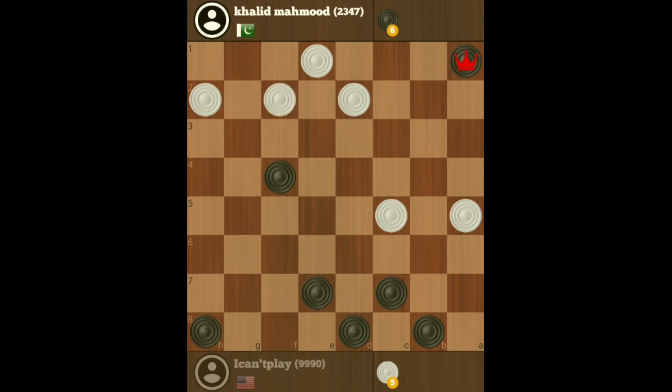The anchor checkers are a little out of position, but that's okay because it stops him from getting a king. It's a matter now of exchanging and facing off because I've got a king. Once you've got a king, it has infinite moves, so that's why you normally win.